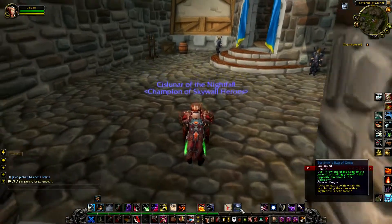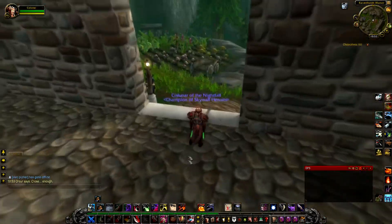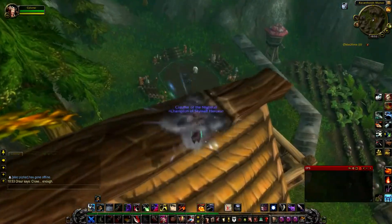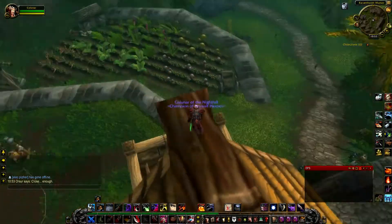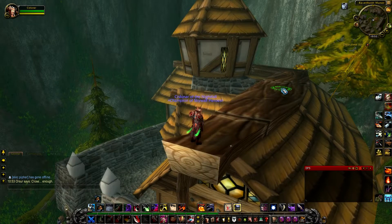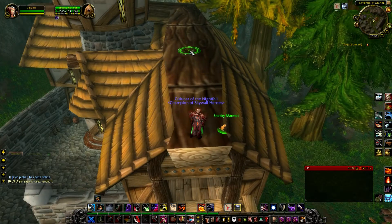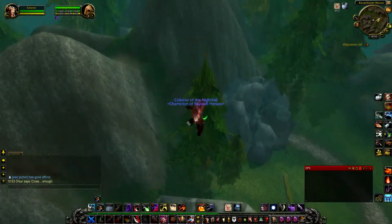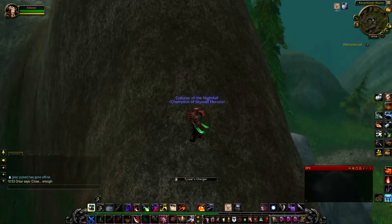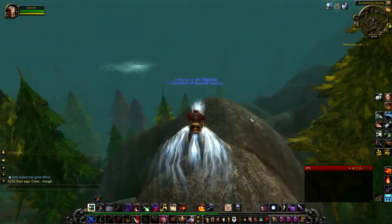As you can see, throw one of the coins to the ground, propelling yourself in the opposite direction. This is a fun vanity item that I noticed. Let's get up here — right up here. It won't kill me because I have safe fall and Glyph of Safe Fall. So use the Survivor's Bag of Coins right here — throw it, and it propels you in the opposite direction, quite far in fact. I can actually see this being used for some pretty fun purposes. There you go, that's a sort of secret item that you can only get as a Rogue.